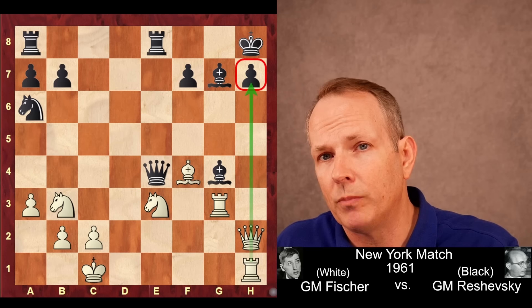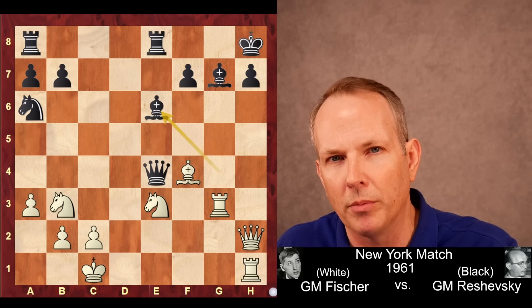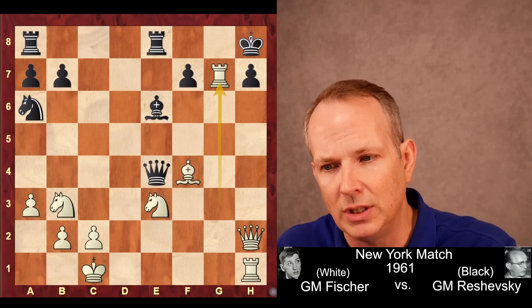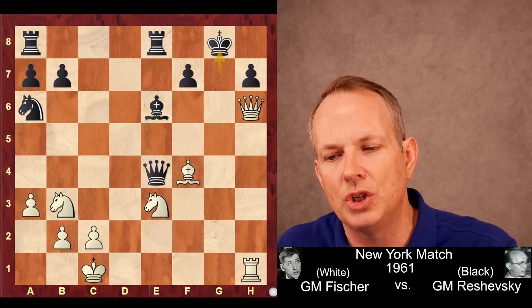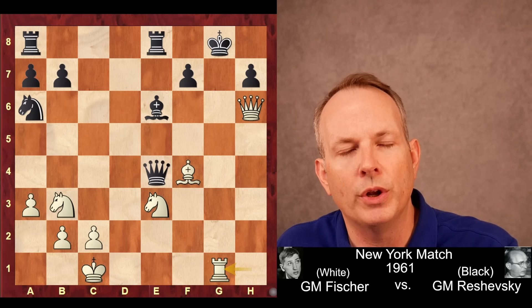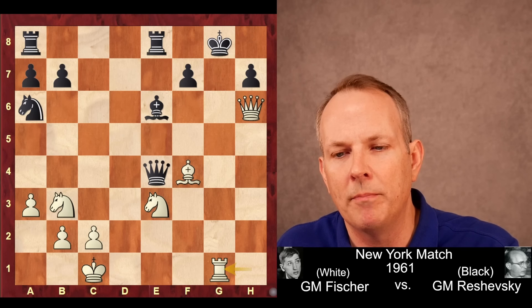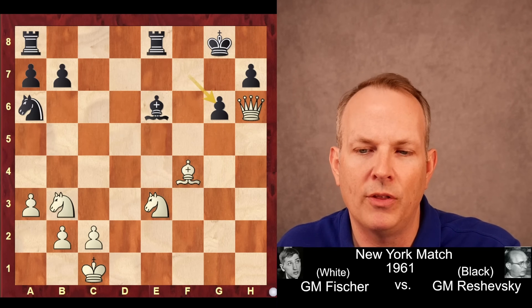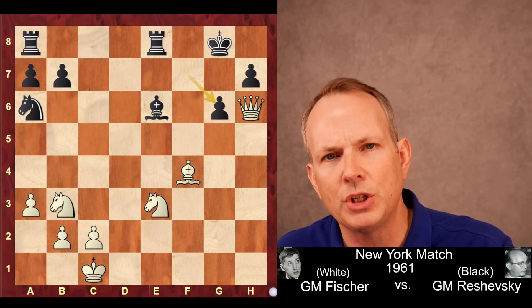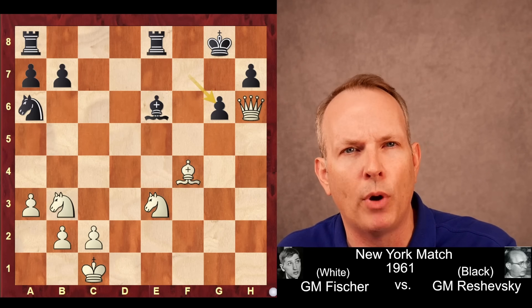Instead, Reshevsky plays the bishop to e6, but he still has the same problems. Fischer begins with an exchange sacrifice: rook takes g7, king takes g7, queen to h6 check, king to g8, and now rook to g1 check. The queen has to block — if he moves the king, Fischer plays queen to g7 mate. So he has to play queen to g6, the rook takes, and the pawn takes. Fischer now has a queen and a knight in exchange for two rooks and a pawn.